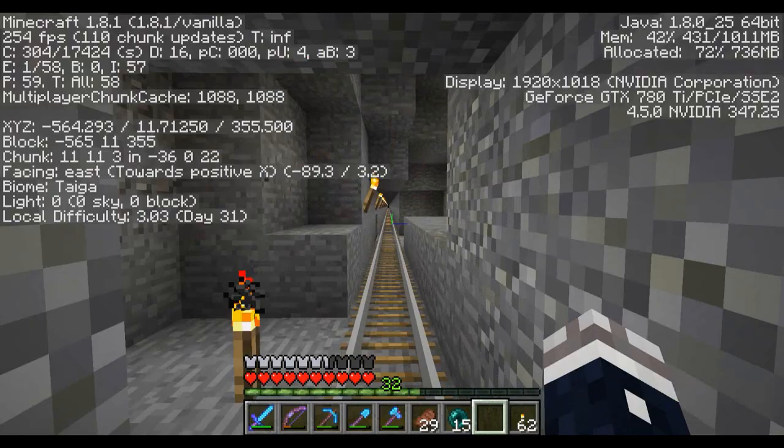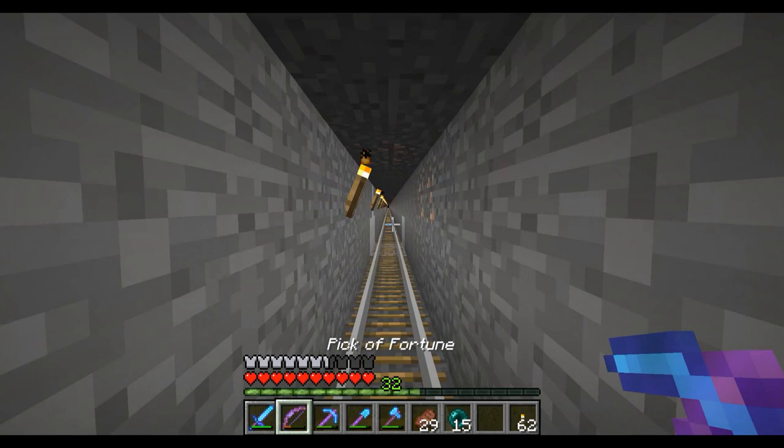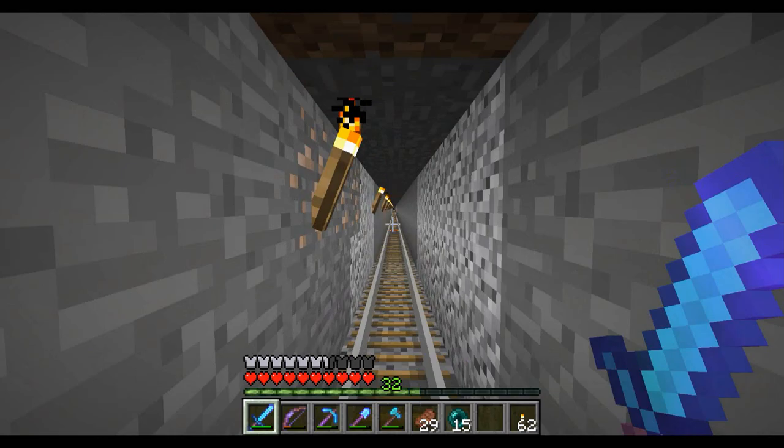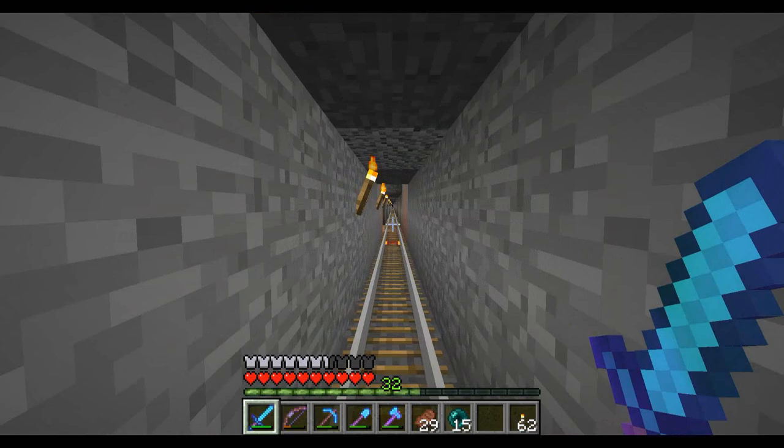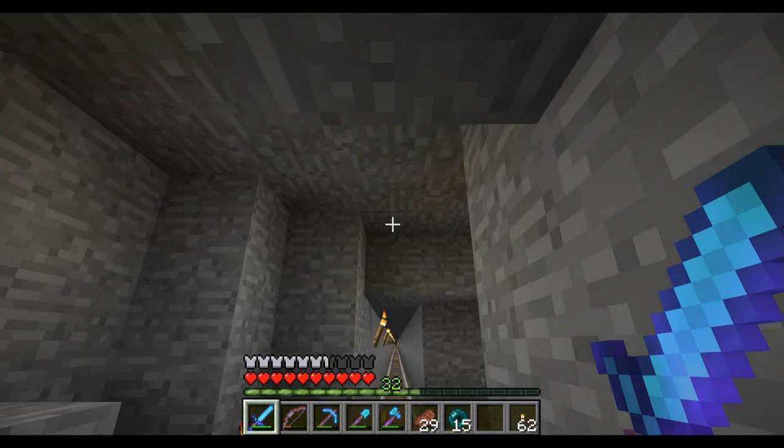Let's get this going. Hopefully this works — it should. And there shouldn't be any mobs. There are some open caves that come in here, or lead into this little tunnel. But I lit them up pretty good. There's one ravine that runs through here, so they could technically drop in on me from up above, because I did not light up above in the ravine.